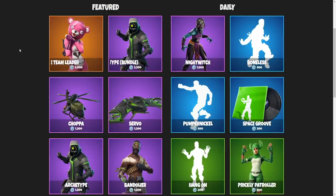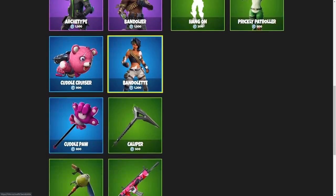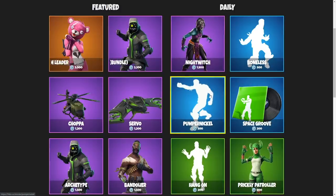For the November 13th item shop, I really don't know what to go with. Bandolette is such a sweaty, dope skin. I really like it. But honestly, Pumpernickel is one of those items that I just can't pass up. I gotta go with it.